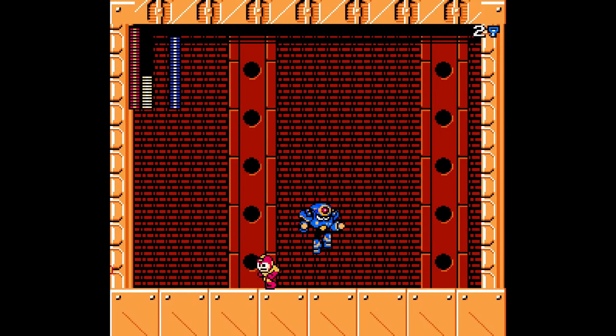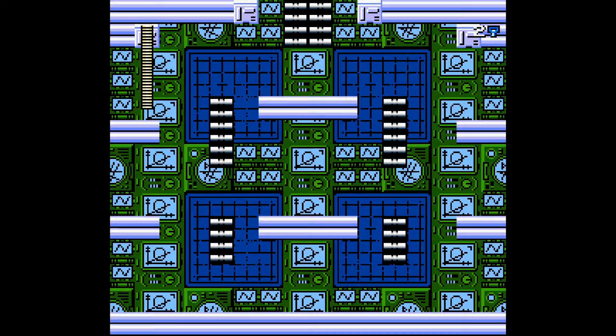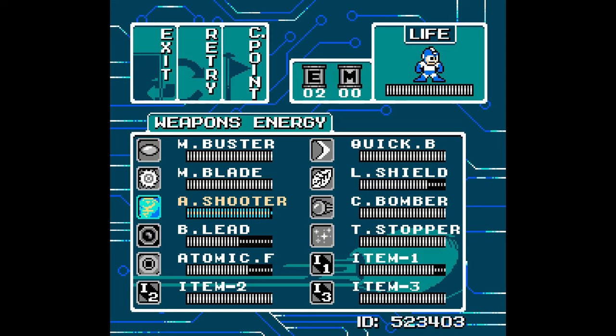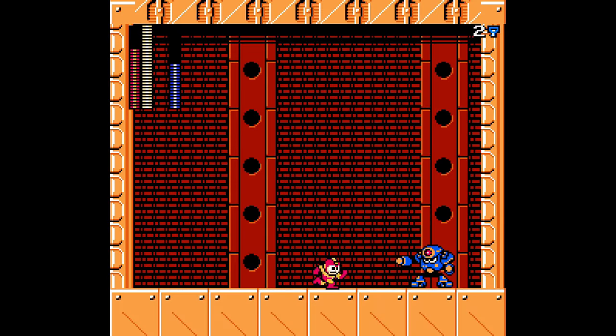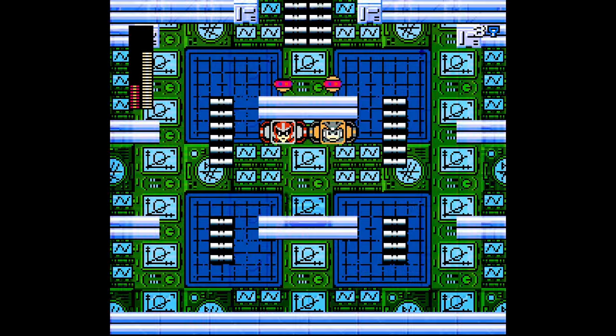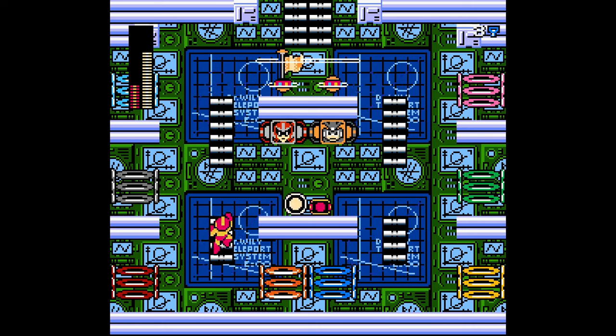It's supposed to be Needle Man. I do have an E-Tank too. It's weird — I'm able to change the direction of the attack mid-flight. When I turn around, the attack actually turns in the opposite direction. I don't know if that's how it's supposed to go — might be something a little bit on the buggy side.